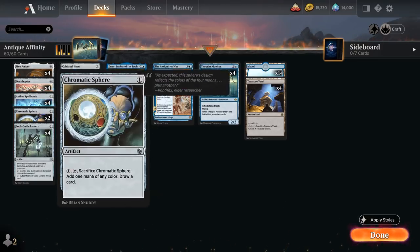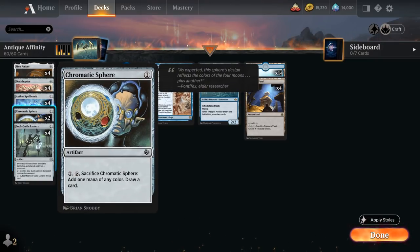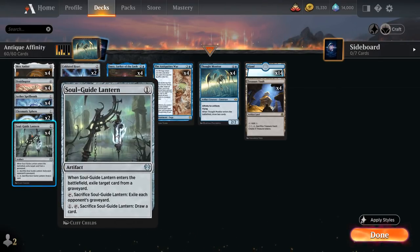We've got two copies of Chromatic Sphere — a one-mana artifact that can be sacrificed to add one mana of any color and draw a card, enabling our various affinity synergies early on. And the full playset of Soulguide Lantern, another cantrip that can also provide a little bit of graveyard hate, which is relevant in certain matchups.